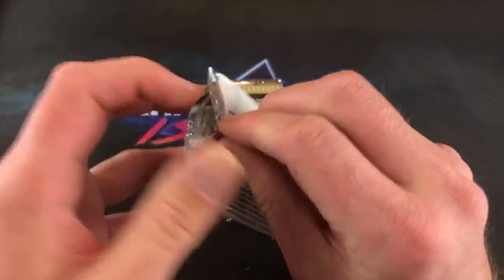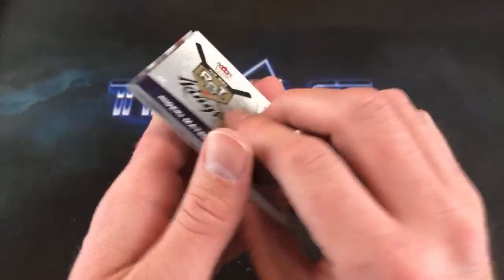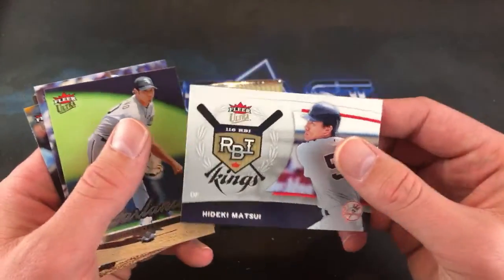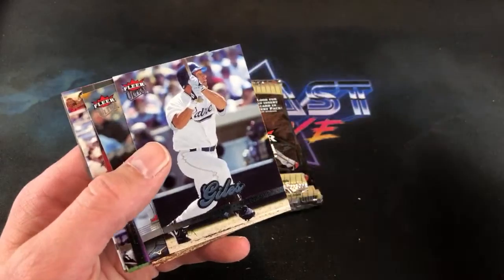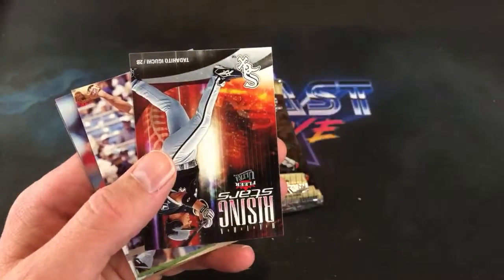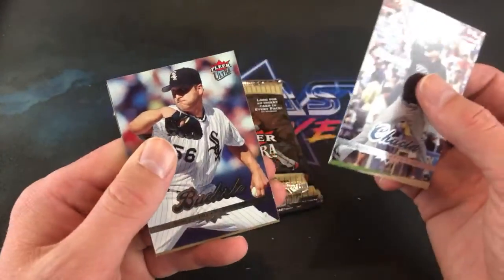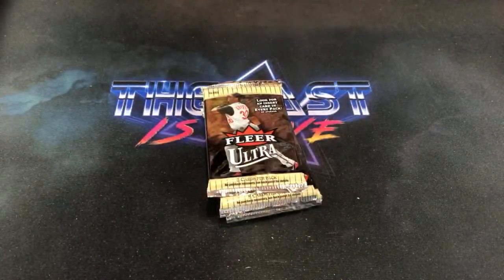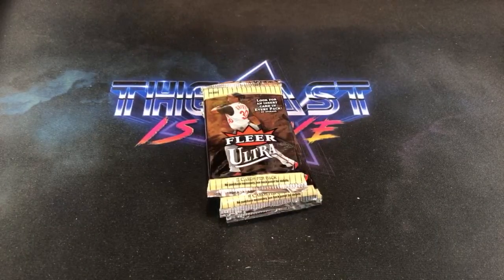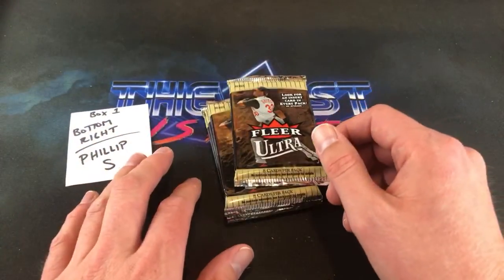After the giveaway we're heading over to Jay's Openings to watch him rip 89 Bowman looking for the Griffey. There's a Matsui RBI Kings. Brian Giles, and there's a Mark Teixeira Retro Lucky 13. Here's one — Iguchi Rising Stars, not a great one to pull. Jason Harris brings up that 89 Bowman cards didn't fit in penny sleeves — used to drive him nuts as a kid.